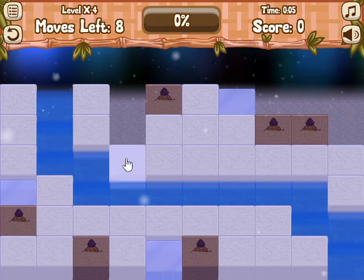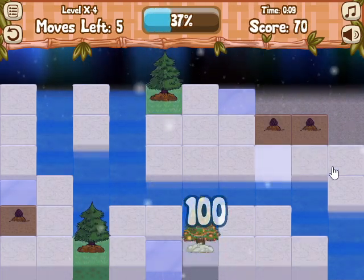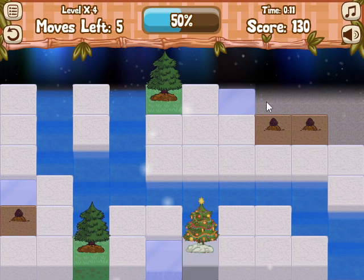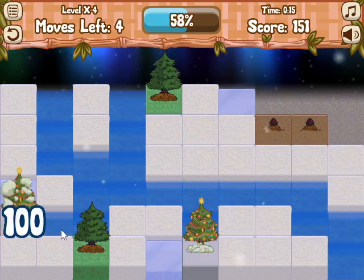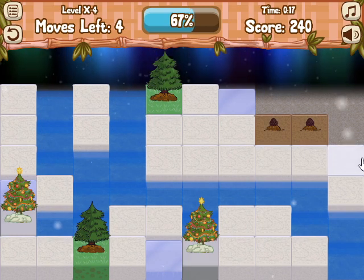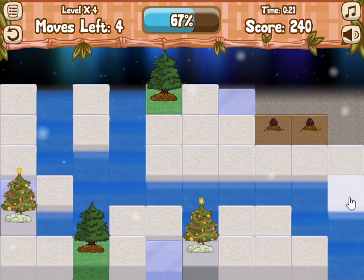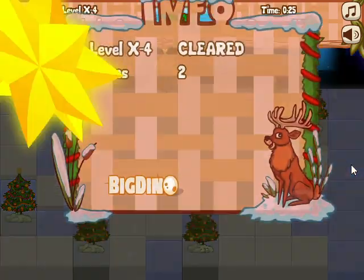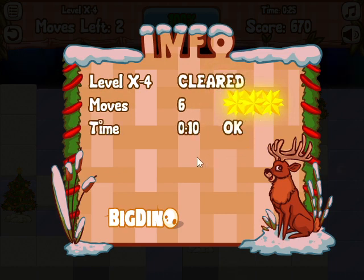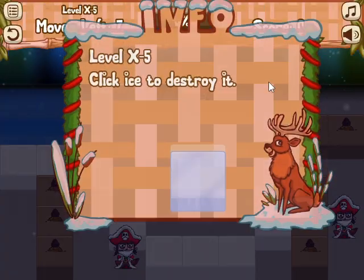Which means I've got to do something like this, and this, and this. Is there a way to do both of those at once? It doesn't look like it. But we can do that, and now if I do both of these it would freeze everything and turn it all into Christmas trees. There we go. Still pretty simple — just trying to understand the mechanics they do in tutorials.